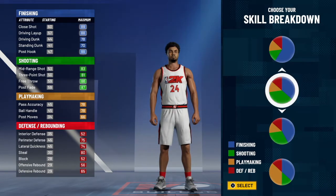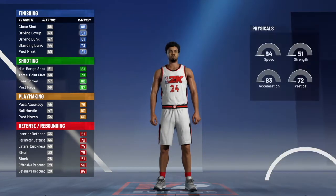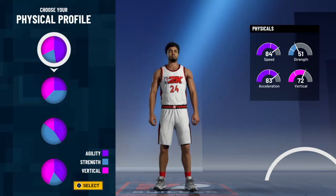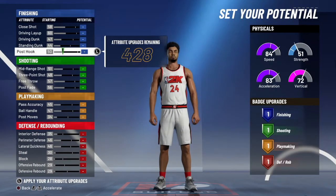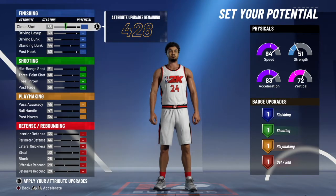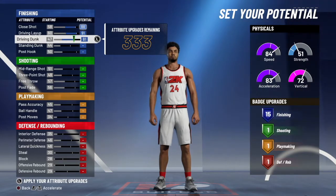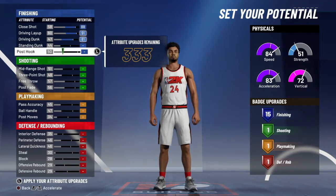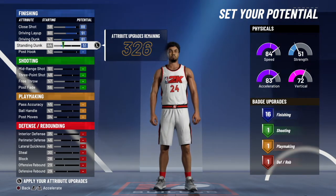For the skill breakdown, we're gonna want to go to mostly finishing and shooting right here. As you can see, this one is the same but this one has a slightly more finishing. And for the physical profile, you're gonna want to go to the most speed right here. What we're gonna do here is max his close shot, driving layup, max that, dunking — max that as well. And for standing dunk, we're just gonna go up to 51 so that we can get 16 finishing badges.